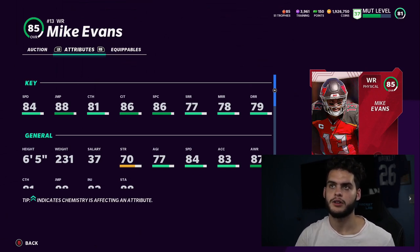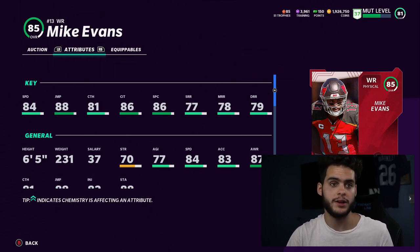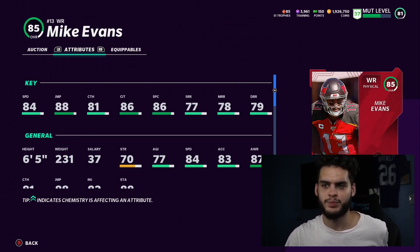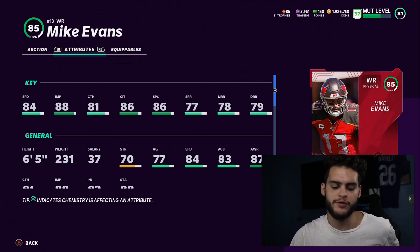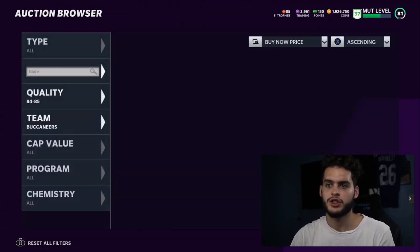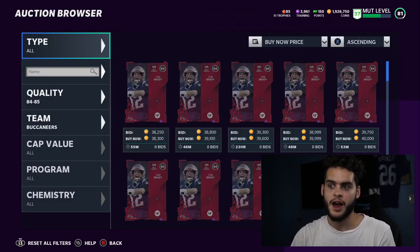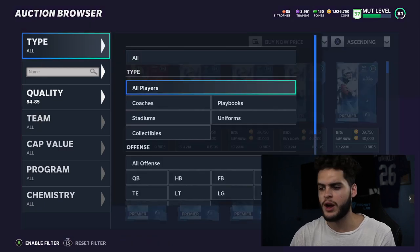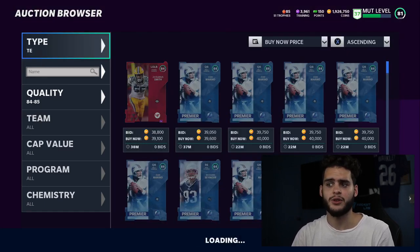Cards that can't outrun anyone need to be good route runners. The only thing you really use Mike Evans for is contested catching, and guys know how MUT works — the last thing I want to do is be focused all game on contested catches. Trust me, it is not a recipe for success. Will he make plays? Yes. Is he a guy you want to build your offense around? I don't think so. That's why he's on this list.